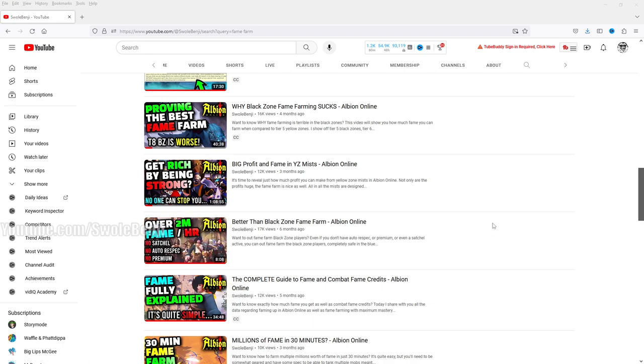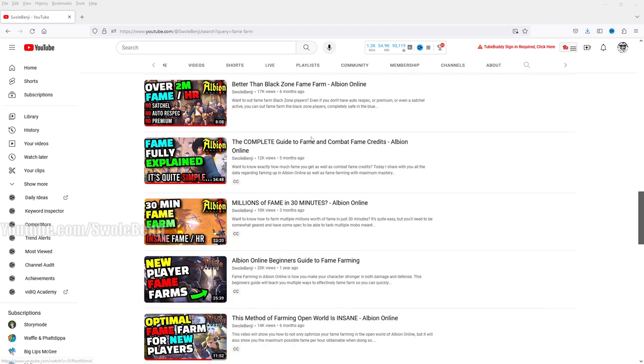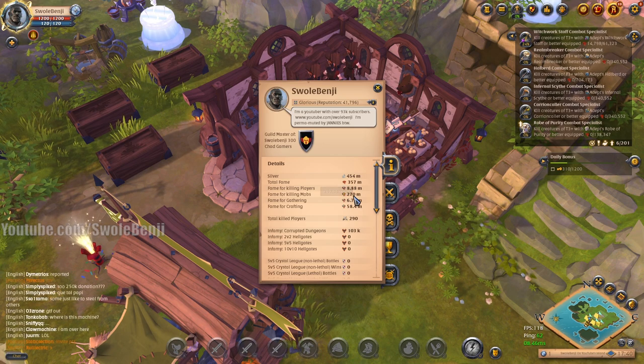Here's 'Fame Fully Explained: The Complete Guide to Fame and Combat Fame Credits.' Please watch this so you can understand that my conversion rates are not bullcrap. One of the biggest arguments from my haters is that they go to their stats page, look at the fame for killing mobs number, then go fame farm, look at the new number and do basic math. That is a terrible way of doing it.